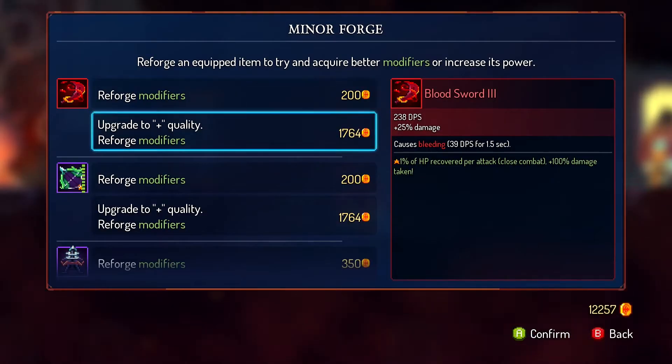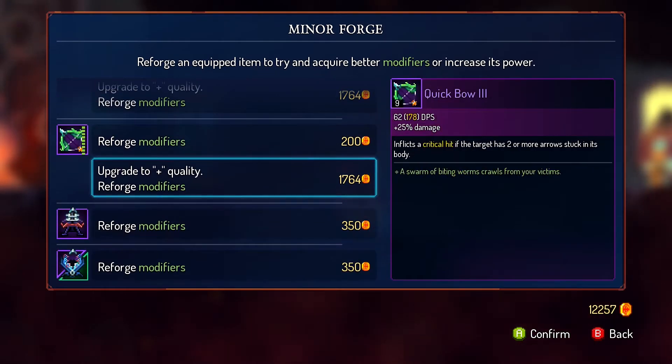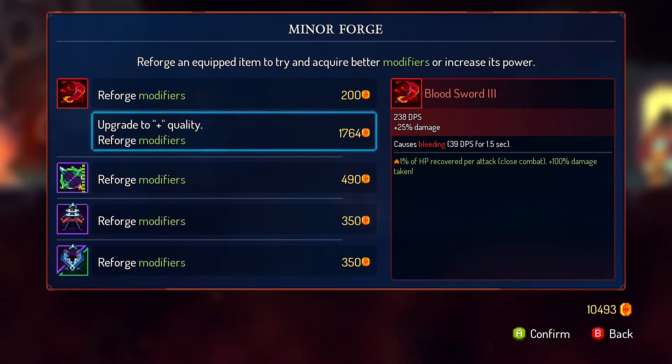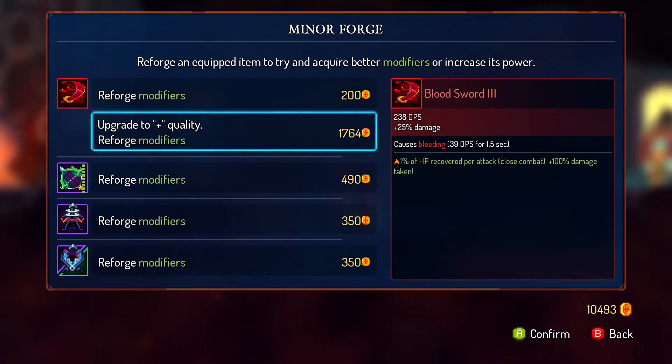Let's reforge everything that we can because we're rolling in the upgrades. Yeah, that's doing a lot more damage now. It freezes other enemies and does 175% damage — is that plus 100, so 275%? That would be awesome against frozen enemies, that's great.